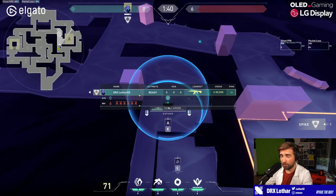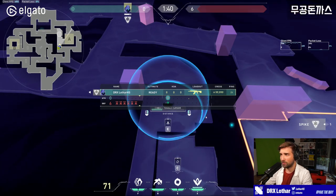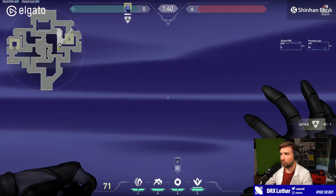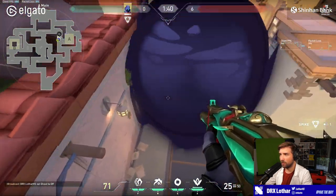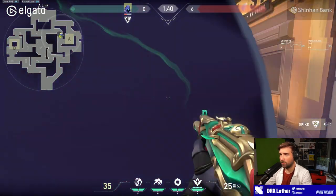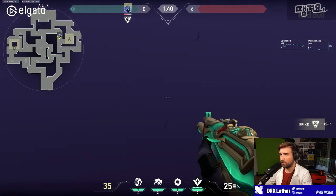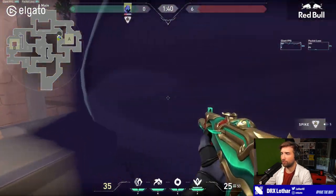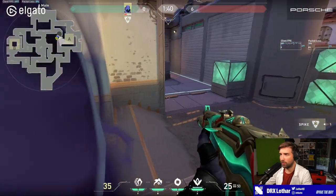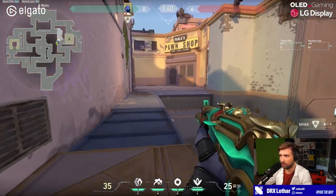If you go into the smoke, it allows you to check this corner in case someone camps it, without being exposed with your back. When you do a smoke like this, you can go into the smoke — if you have a Phantom you can just shoot this area, the player here is going to get affected. If the player wants to peek out, if he jumps down he's going to be briefly inaccurate, and if he jumps out of the smoke into this area, there's not many spaces he can be. So this helps you to go onto this site.